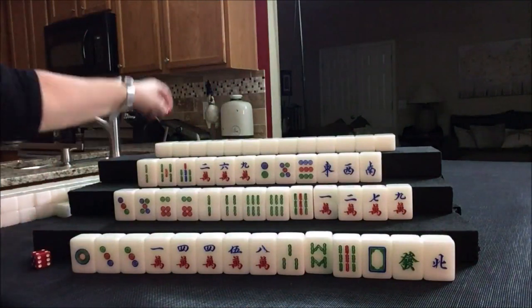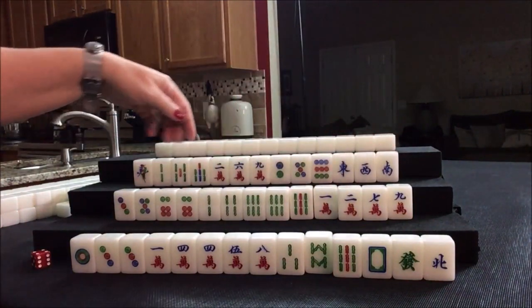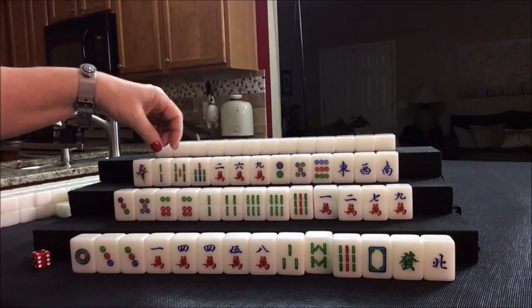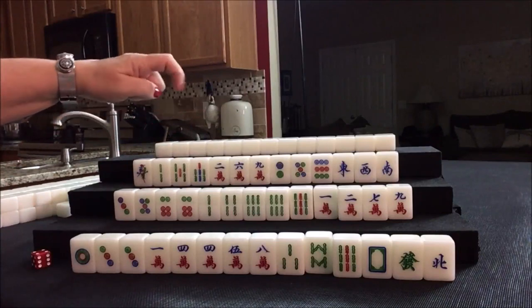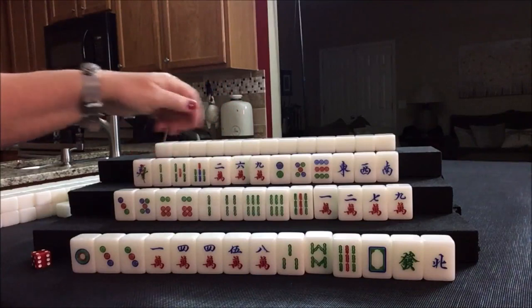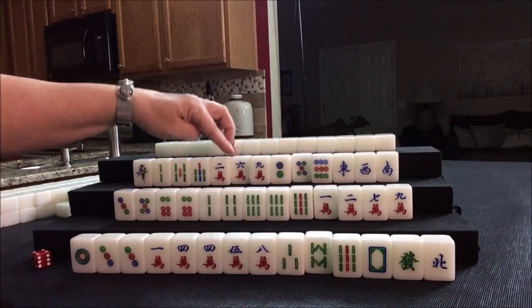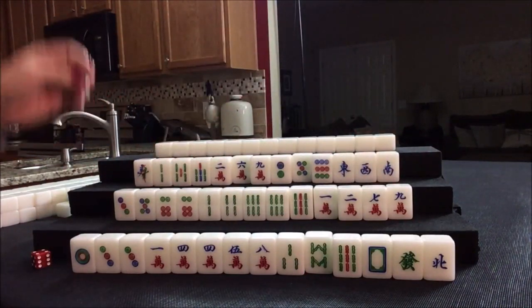Another flower drawn — that number doesn't matter and that's a bonus point. Now we have three single wins: one, nine, nine. Simples are two through eight. We have all the twos — that's six. Maybe discard the six first and see if we can do mixed triple chow, then discard the five. Maybe we could pair up and do a half flush with bams.